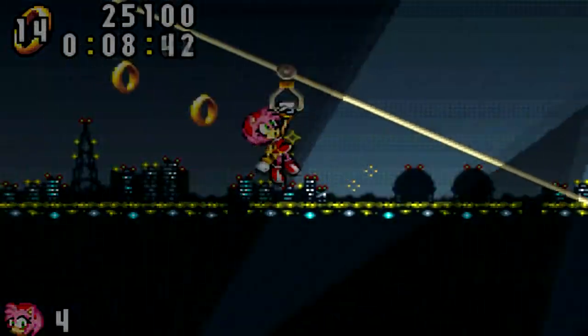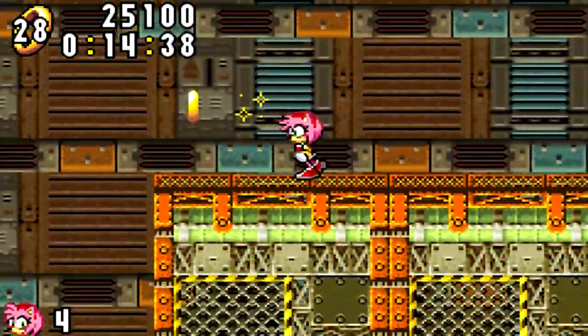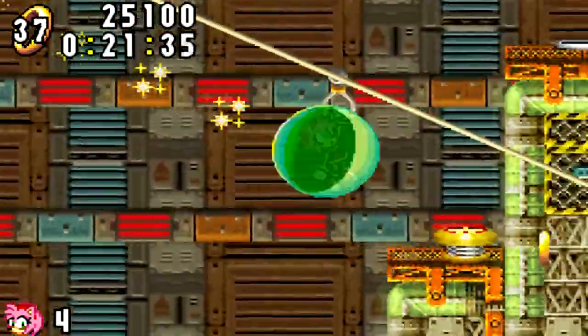So the second world here, this is where the game actually starts getting just a little bit harder. There are some tricky stuff here, some tricky enemies to deal with, especially with Amy, with her inability to jump on enemies.